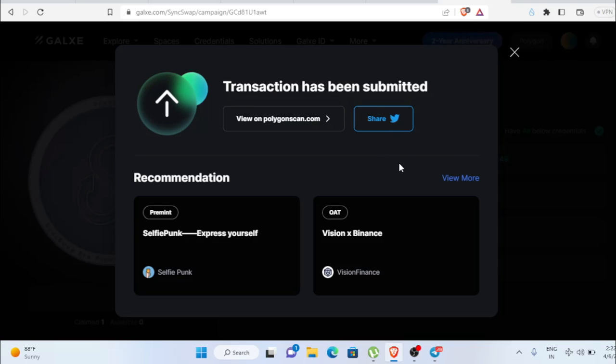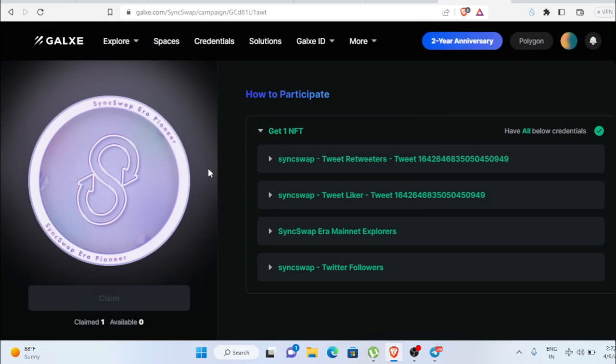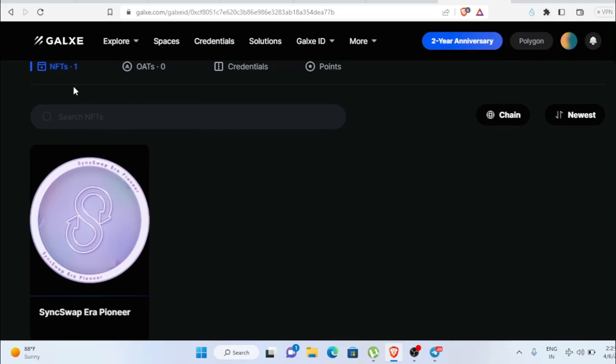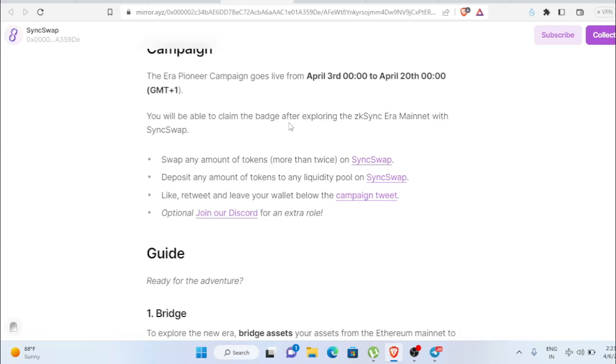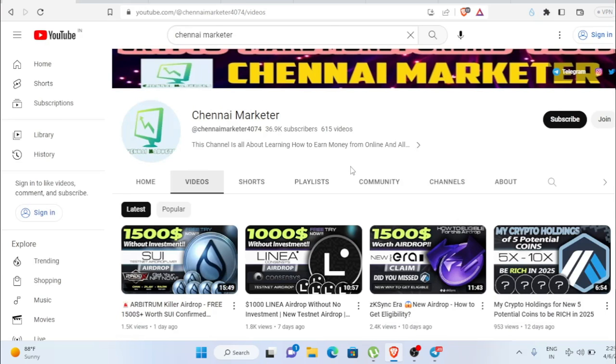The transaction is submitted and successful — we can even view it on Polygon Scan. To verify you claimed it, open your profile, scroll down to the NFT section and you'll see your SyncSwap Era Pioneer NFT. That covers all the steps. There's also an optional Discord role available. If you have any questions, leave them in the comments.